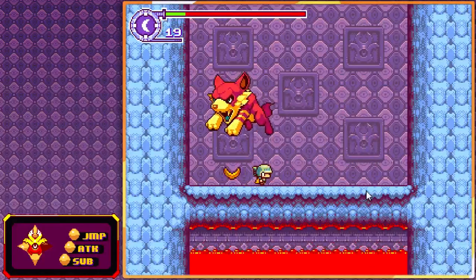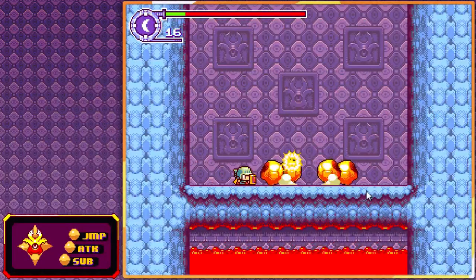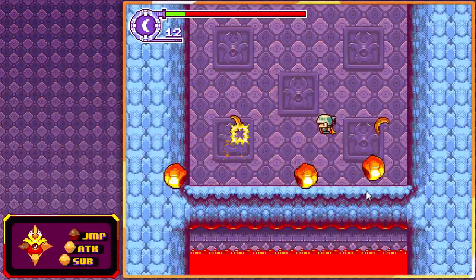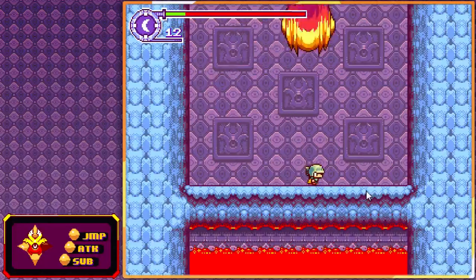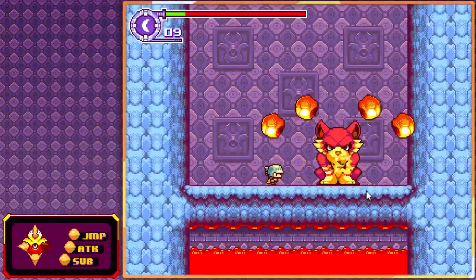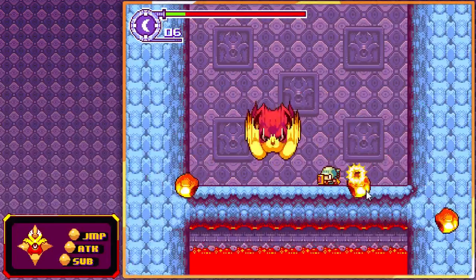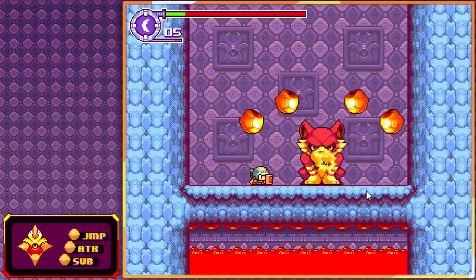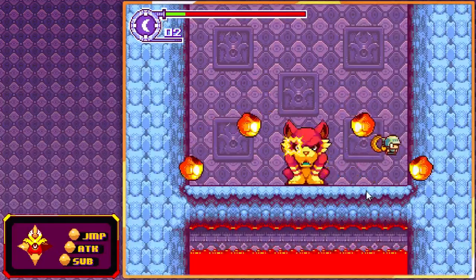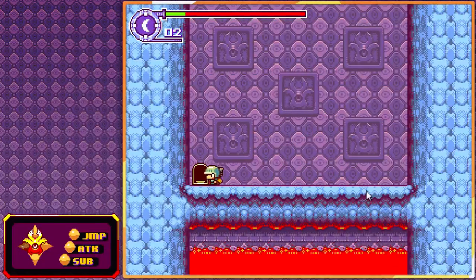The basic strategy is kite him to the middle, throw boomerang, throw another boomerang, jump over his rock — repeat. This is the most ammo-efficient strategy, and being ammo efficient is very important at this point in the run. Then he'll die. Key's in the center of the arena. Really easy boss.